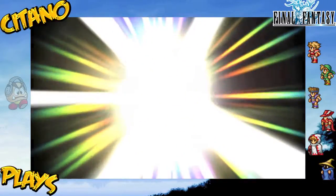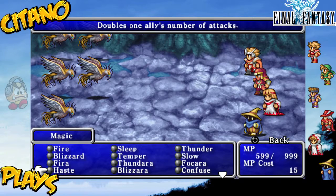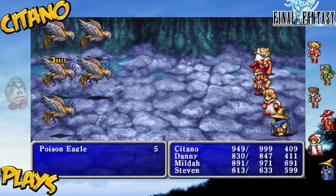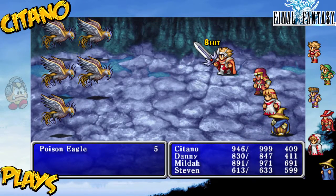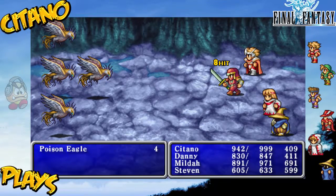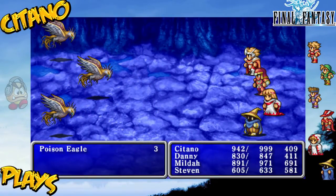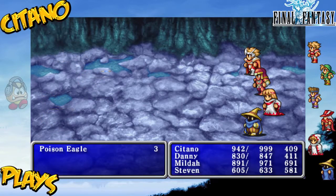Let's just exit this place. After some more Poison Eagles appear and say you're not gonna escape — you're gonna play with us — I say okay, you want to play? Let's play. You lead, we follow. And Zara. That's nice.